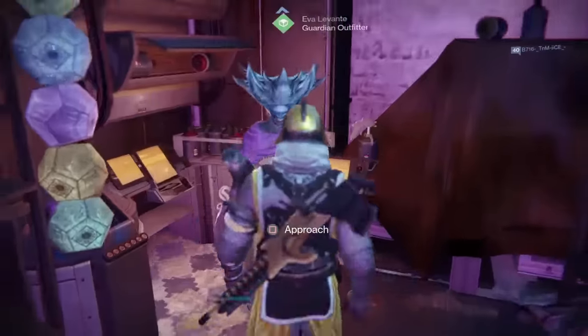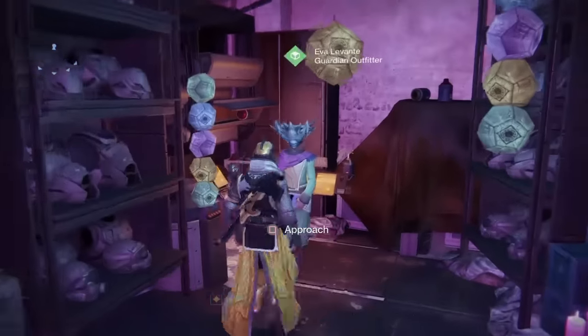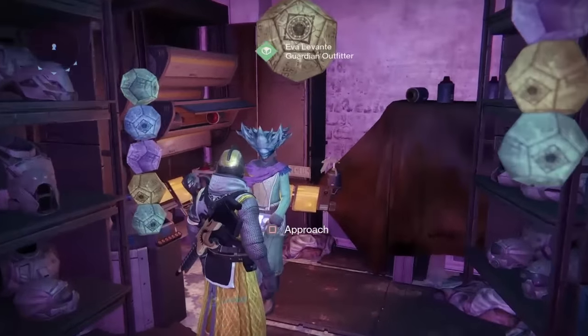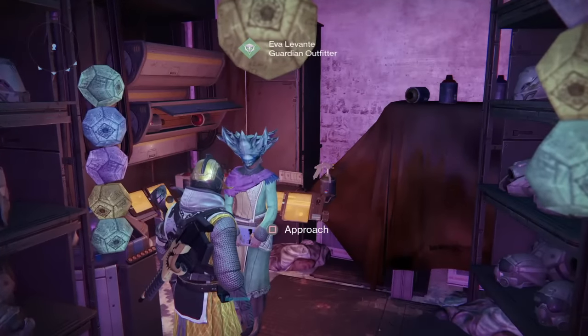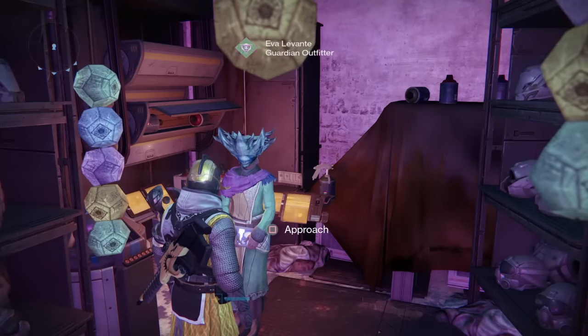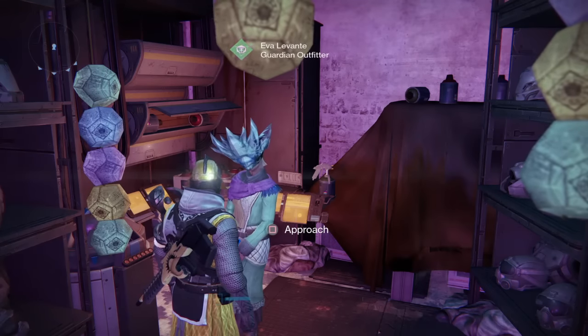She's over in this little section here and she's wearing a Crota mask. If you actually talk to her, she will give you a quest line. Follow the necessary steps and if you're missing a mask, she will give you one of the masks for each step, but the other one you'll have to buy from her.